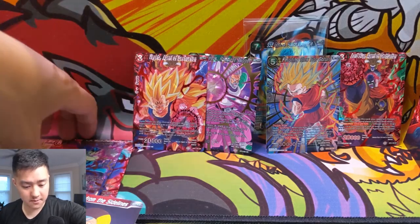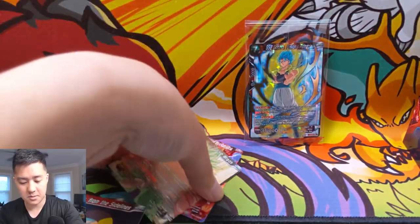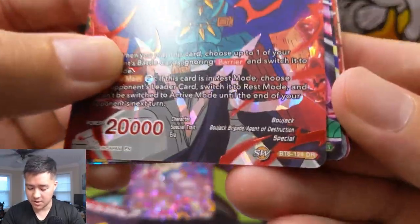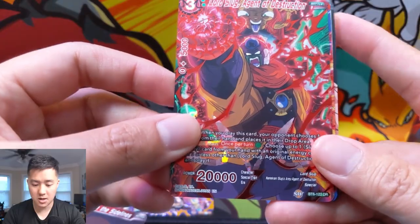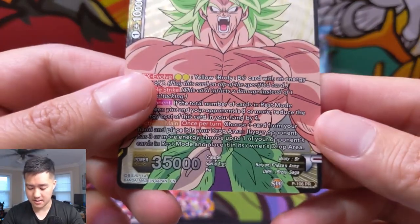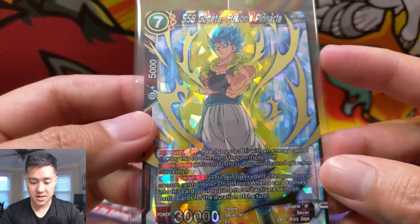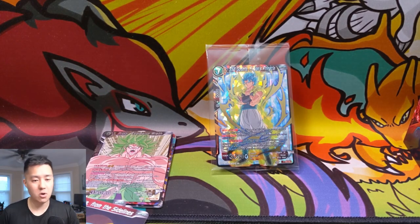Alright, let's grab all our hits. SRs: Bojack the Plunderer, Paragus Rampage Trigger, Finishing Blow Son Gohan. DRs: Bojack Agent of Destruction, Lord Slug Agent of Destruction, Vegeta Agent of Destruction. And the dash card: Broly Explosive Wrath — he always looks so mad. And for our box promo: SSB Gogeta Fusions Pinnacle. That's it for the opening — thanks for watching, like comment and subscribe, and stay tuned for the rest of the box in the next video. WTF is this TCG — I'm MoanaTurtle, catch you guys next time, peace!